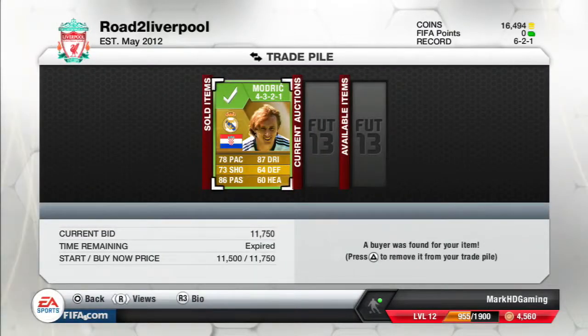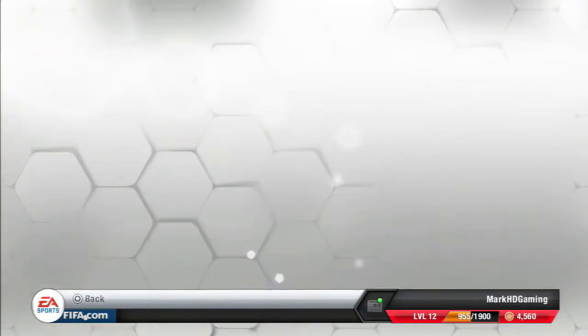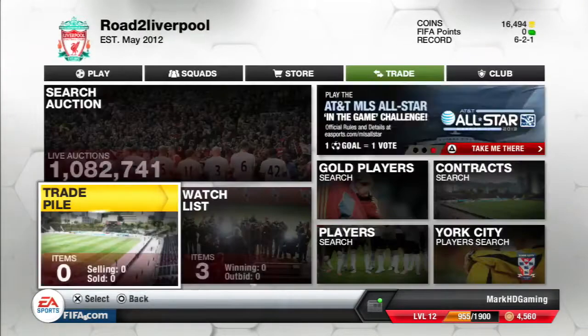I picked up Luka Modric. He's listed as a center mid, but he's usually a center attacking mid, so that's brilliant — the out-of-position formation trick works a lot. Picked him up for 9,400, listed him for 11,750, and he sold instantaneously. Brilliant bit of profit right there.